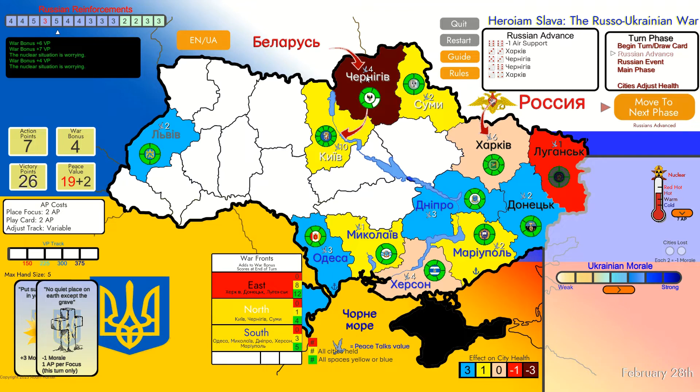Now I'm going to play this card - "No Quiet Place on Earth, Except the Grave." We are getting back Czernichow at all cost. And Sumy as well - I won't let them take that oblast easily. The good news is that this was the last stage of the Russian strongest attacks. Currently their attacks are going to get weaker, so this is not bad.